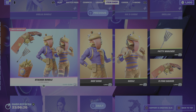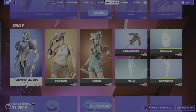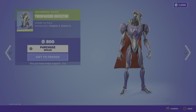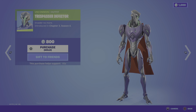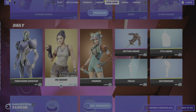Remember the return of the Stacked Bundle, which I believe I've also done an 'Is It Worth It' video on. The item shop is stacked for this weekend guys - absolutely stacked. We have the Old GB Boss and the Sizzle skin. Moving on to the daily store, we still have the return of the Trespasser Defector Invader - first introduced in Chapter 3 Season 4, literally introduced just last night or two days ago.